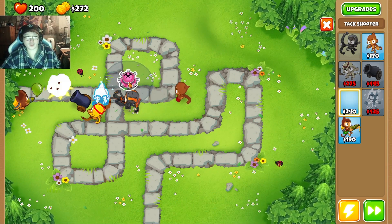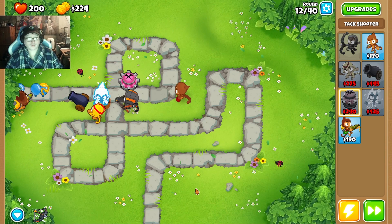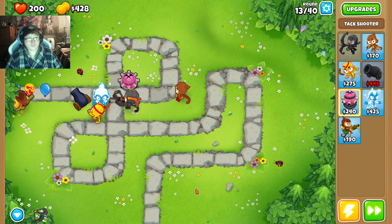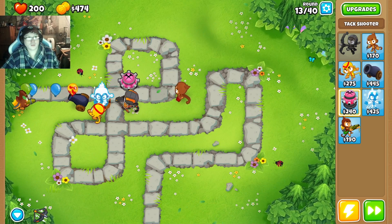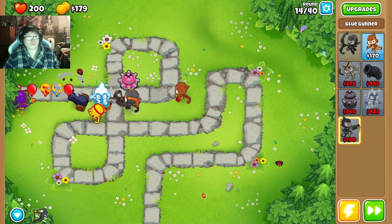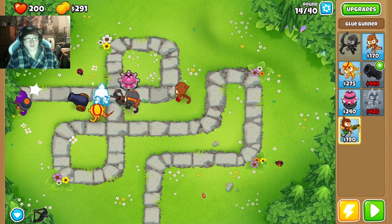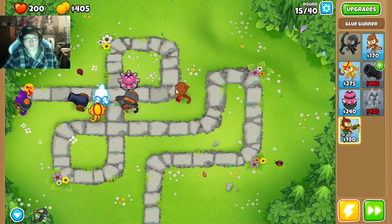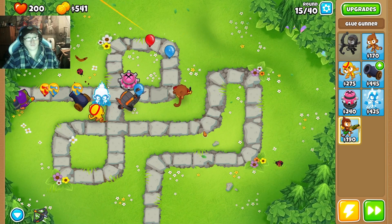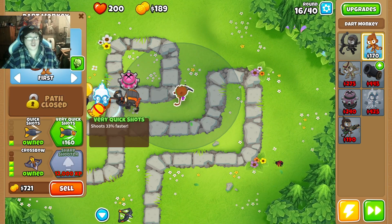And finally, you can go here. Go to the Glue, Glue Soak, and Corrosive Glue with bigger globs. Round 16 — crossbow, quick shots and very quick shots. Very good.